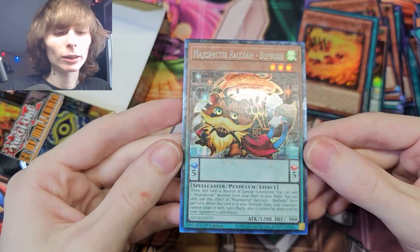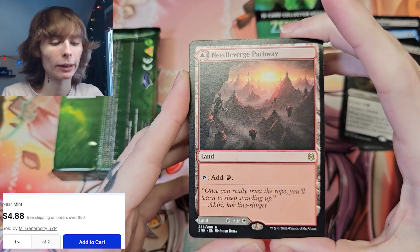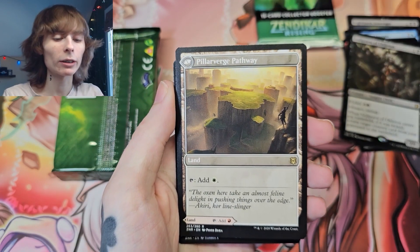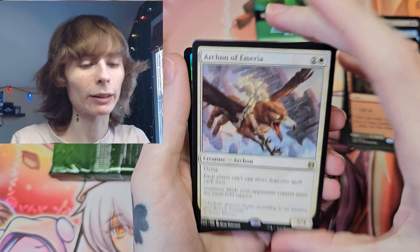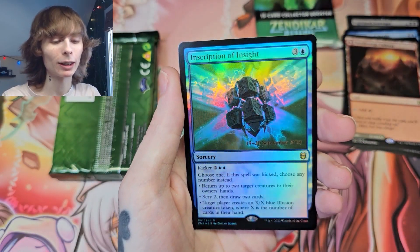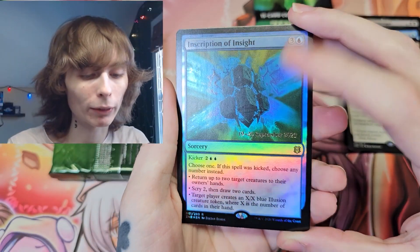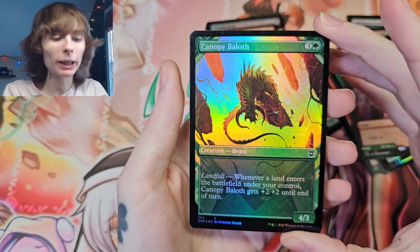It has to be, right? Yeah, it's a collector's rare. We got Needle Verge Path — a pathway. So you tap and add one red. Why is this a rare? We got Archon of Emiria as our first rare, and then we have Inscription of Insight as a foil rare — very cool. I don't know what that stamp is; I've seen it at the card shop but I've never pulled one with that. And Canopy Bailiff.